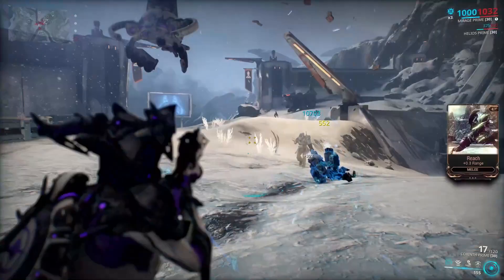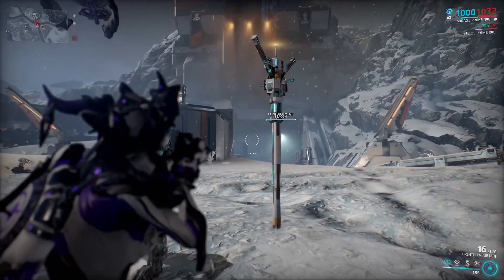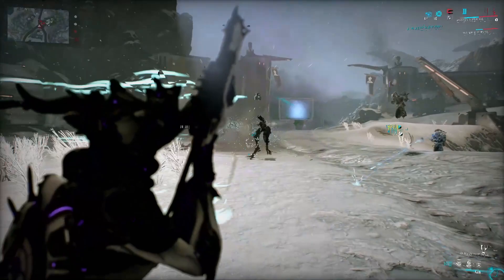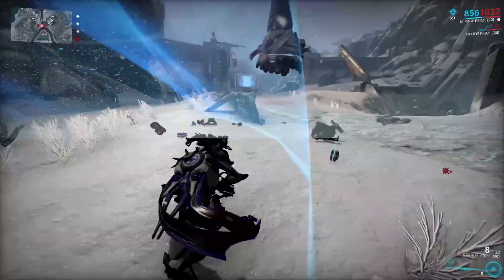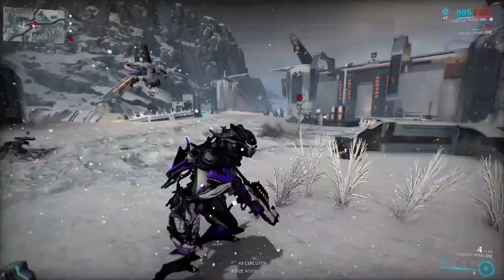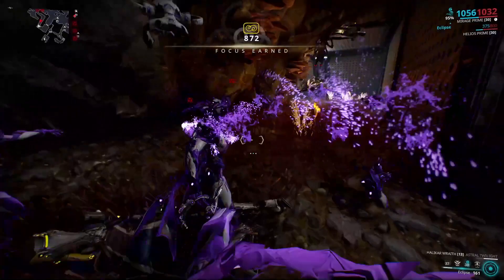First we will go over the enemies you can find in the Orb Vallis — this way you will also get many toroids, resources you will need a lot of. The farming works by going to a specific location on the map — those being the enrichment labs, temple of profit, or spaceport — and leaving an enemy to place down an alert beacon. The enemies you can get pigments from will start spawning at alert level 3. You're farming pigments and toroids at the same time, so it is just great.